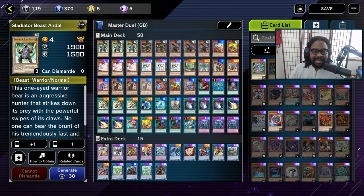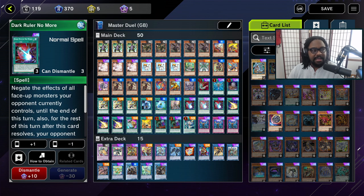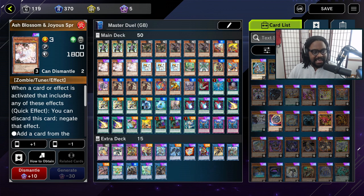Hopefully you can get out what you need with your multiple extenders. The Gladiator Beast deck works very similarly to how it was before — the only difference is I've added in a new combo. I've added in three Impermanences and three Dark Ruler No More. The reason I'm playing Imperm and not another hand trap is because running a negate inside of a trap is stronger than running a negate inside of a monster.